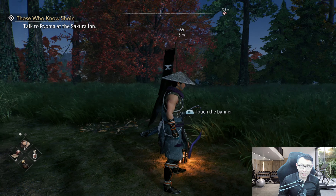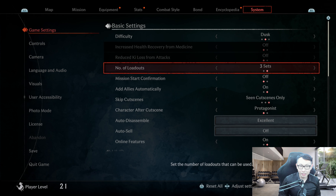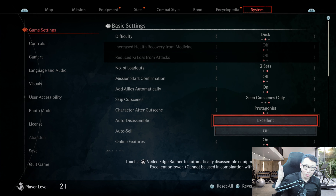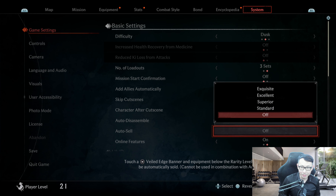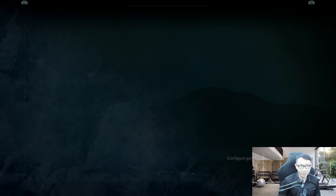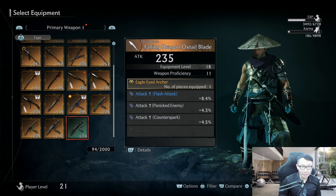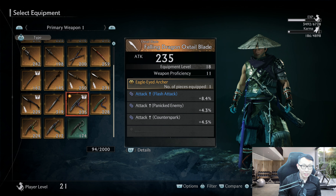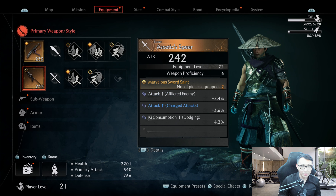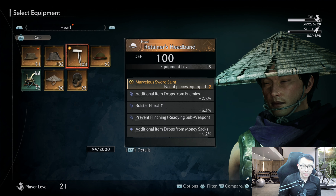So once you're at this banner over here, another thing you want to do is go to your systems and go to your game settings and go all the way down to either auto disassemble if you want more materials, or auto sell if you want money. So let's go with excellent right now. Basically what that means is that it's going to sell everything that is below excellent value — your greens and blues are going to get salvaged or sold while your yellows are just going to be kept, because in this game you're going to have a lot of yellows and a lot of loot.